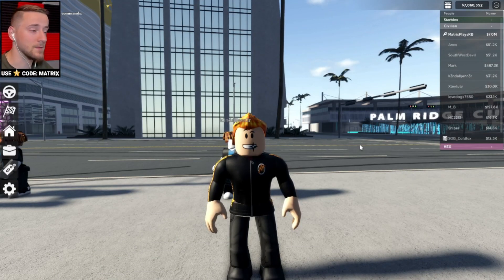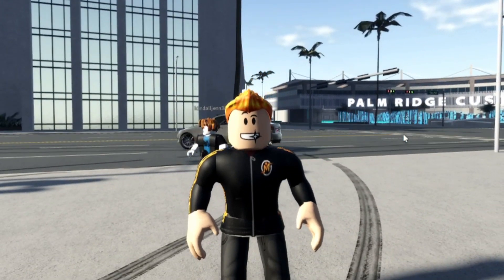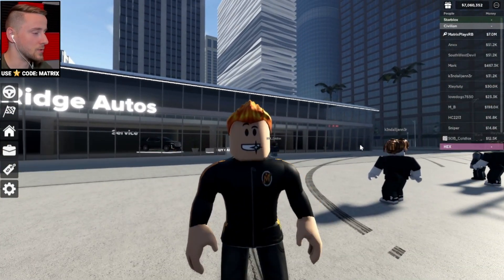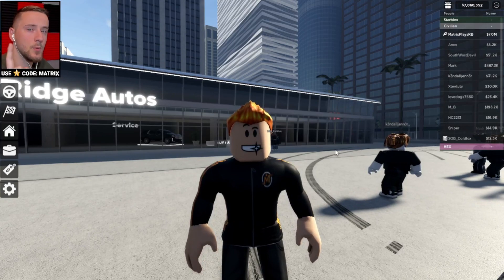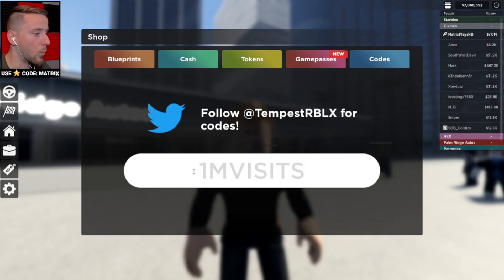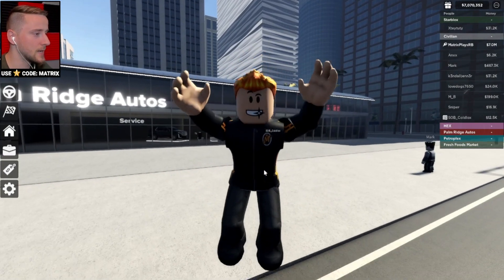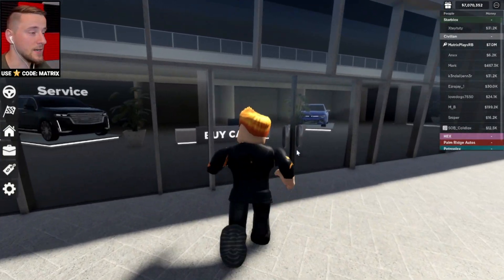Welcome back to another video. Today on the channel we're back in Palm Ridge beta. Haven't played this game in a little while, but we do have a new update. The map has returned to the spring season and we have a new car. I think we also have a new code — give me one second. If we go to codes and put in '1millionvisits', this is a new code you guys can redeem for, I think, like 20,000 or something like that.